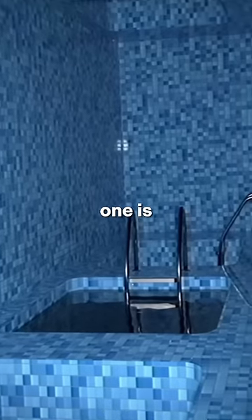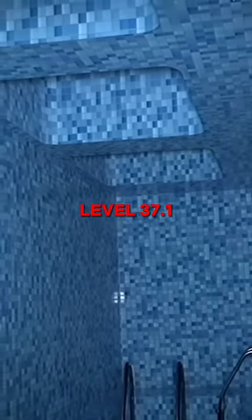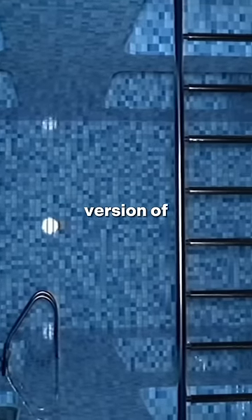The sixth one is level 6. It is so dark that nobody knows what happens to those who go inside. The seventh one is level 37.1, which is a darker and deadlier version of level 37.